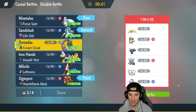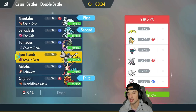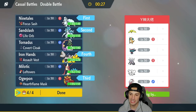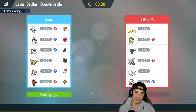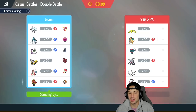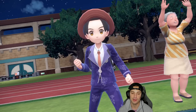Thinking about Ogerpon — great speed but its defense is a bit lackluster. Iron Hands has Heavy Slam which is great against Flutter Mane, and Drain Punch is super effective onto Ursaluna. I'm going to go the same squad. I want to use Milotic but I like this squad right here — same lead, same back end, let's go 2-0. That first match was solid, coming down to the wire with Ogerpon clutching it up with Spiky Shields and Stomping Tantrum against Okidogi, which is a really bulky Pokemon.